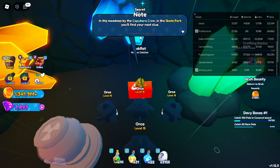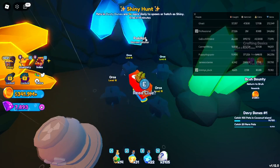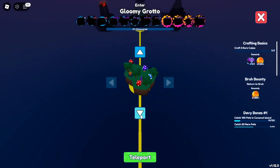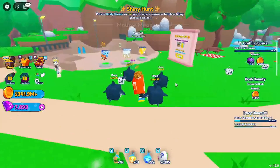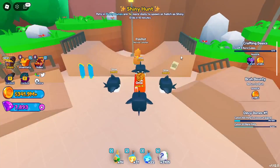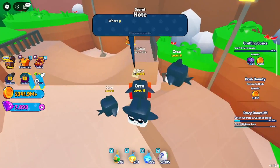The clue says: in the meadows by the Capybara crew, in the skate park, you'll find your next clue. Head back to the teleporter and go to Mellow Meadows. Head over to Phony Hawk and the Capybaras doing their skateboard tricks, and then read the clue.